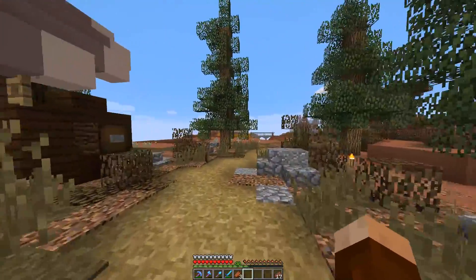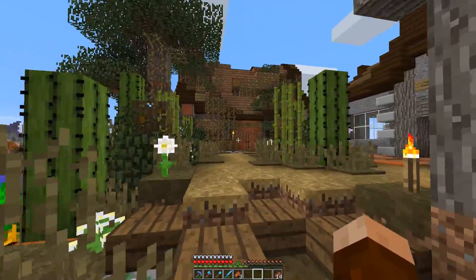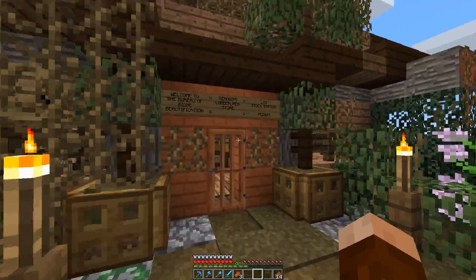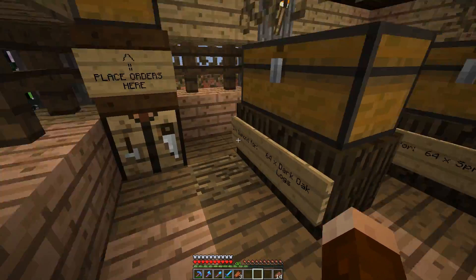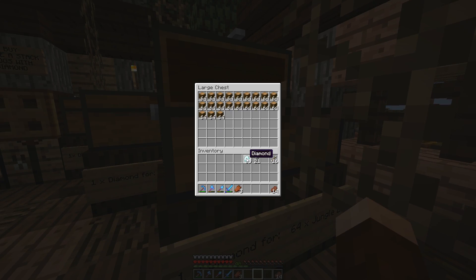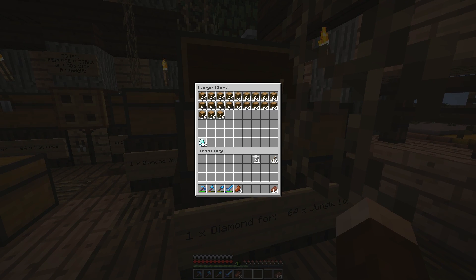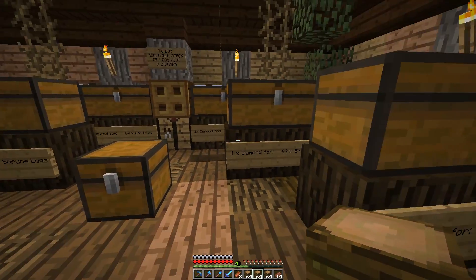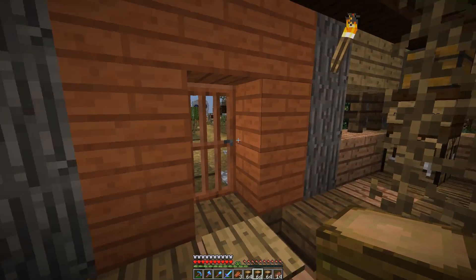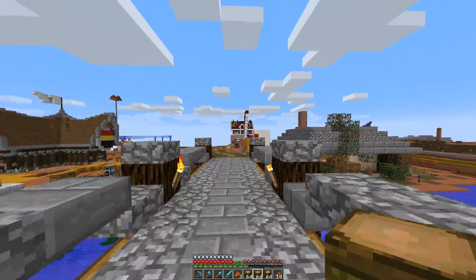Welcome to the market district! Our first shop on our to-do list is the lumber shop. We need to buy some jungle wood — let's see, that's dark oak, this is birch, this is jungle. It's one diamond for a stack of 64, so we're going to put five in and take five out. One, two, three, four, and five. These guys must be making a killing off all this wood, but I don't have any jungle saplings so this makes things easier.